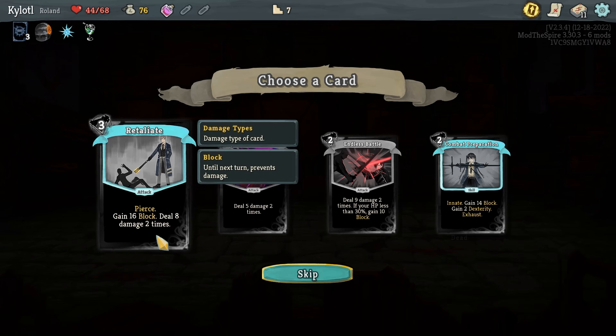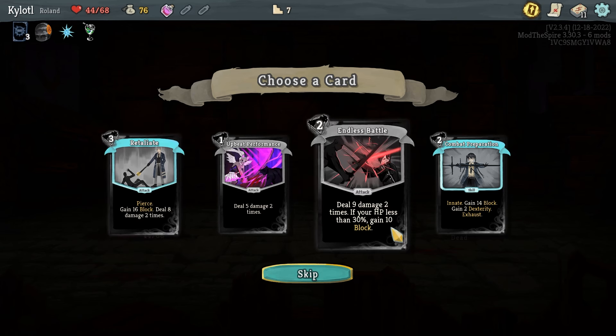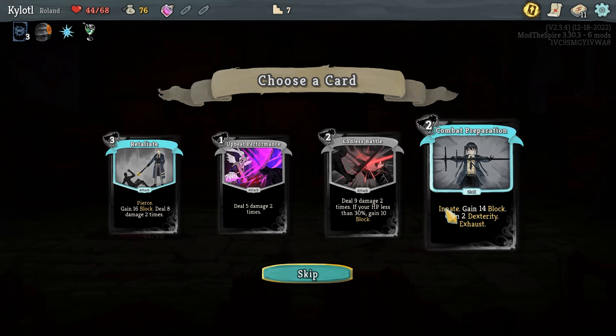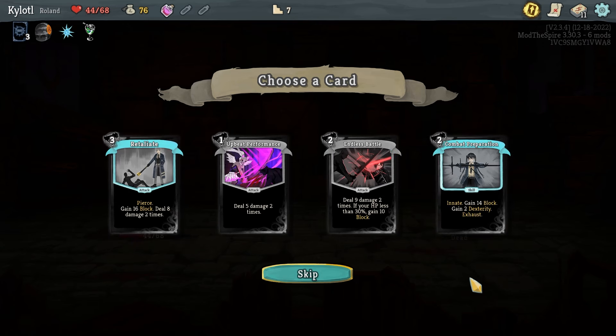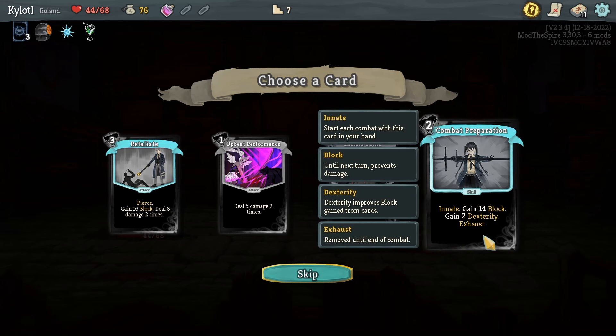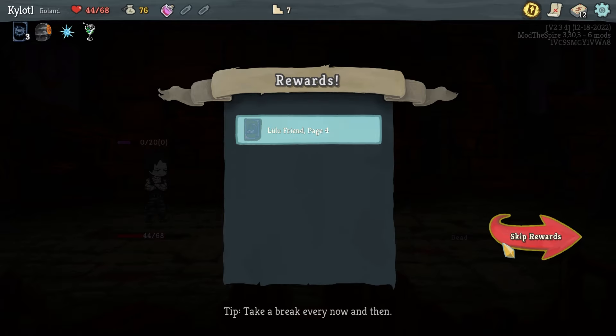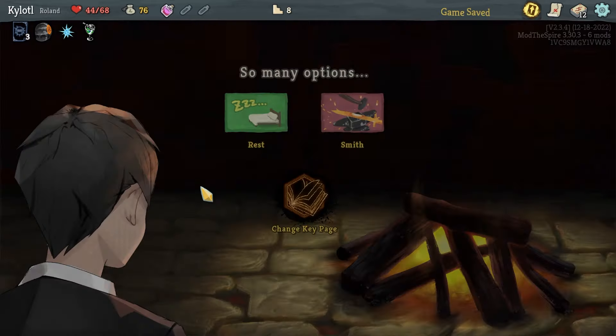Welcome back to Slay the Spire. Although this is no longer Lobotomy Corporation Slay the Spire, today instead we're trying out the other big Slay the Spire mod: Library of Ruina Slay the Spire. There are multiple different Ruina Slay the Spire mods and I don't really know which one I'm using. It's the one that had multiple parts to it though, since I just went with the first option basically.